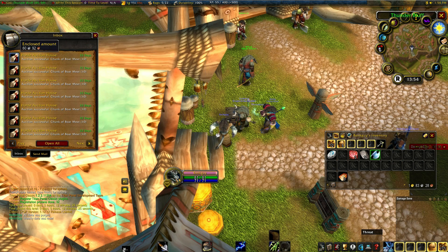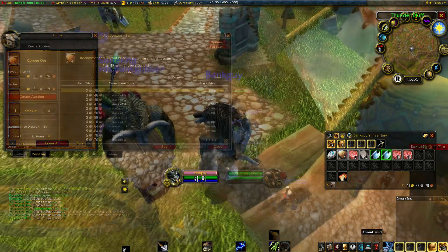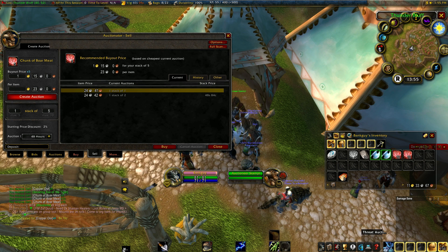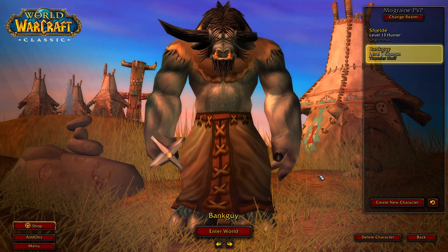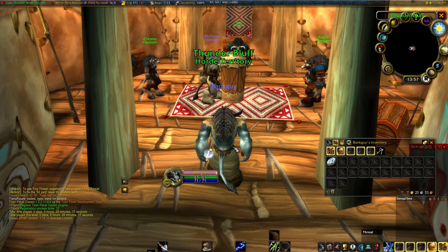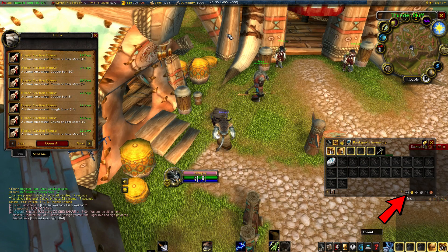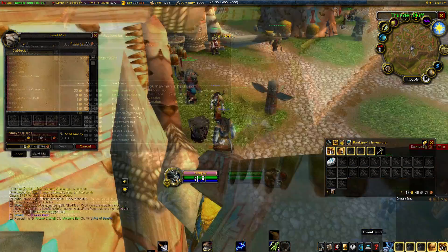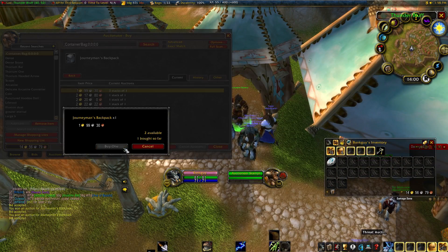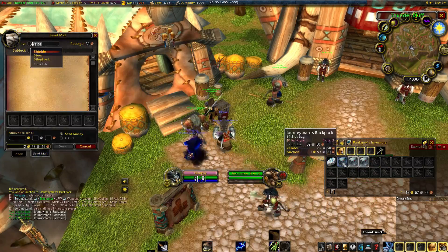The first time around each stack sold for around 60 silver per stack of boar meat. But the second time around, putting it back on the auction house, they sell for a lot more — this time it's two gold. The price fluctuates a lot on the auction house. By the third bank alt log-in, I've sold all the boar meat found on my main and made quite the profit. I recommend sending some gold to your main and buying a few bags so he can carry more loot. Keep in mind that the reason this meat sells so well is because we are on a progressed server — this wouldn't be possible on a fresh server.